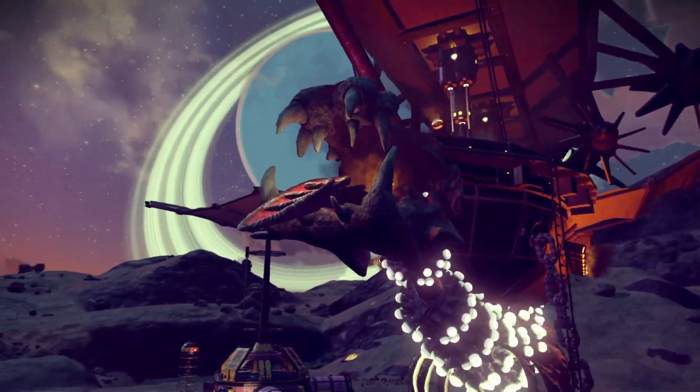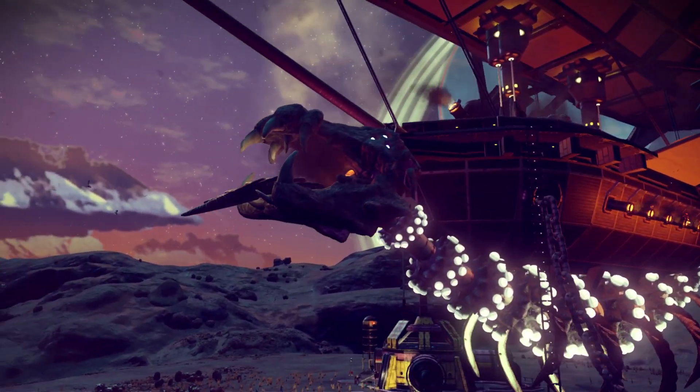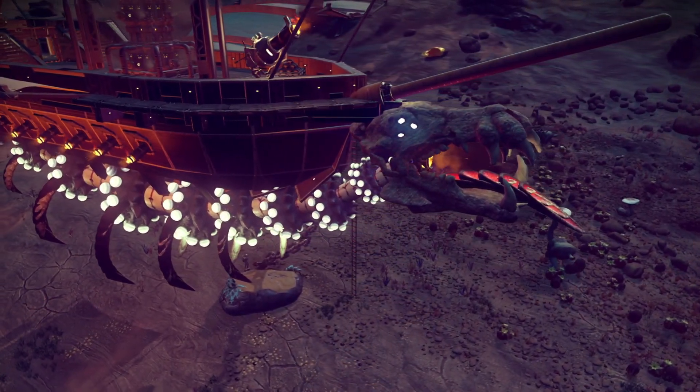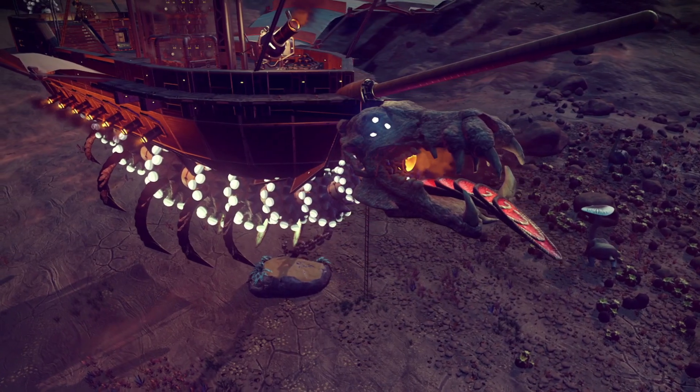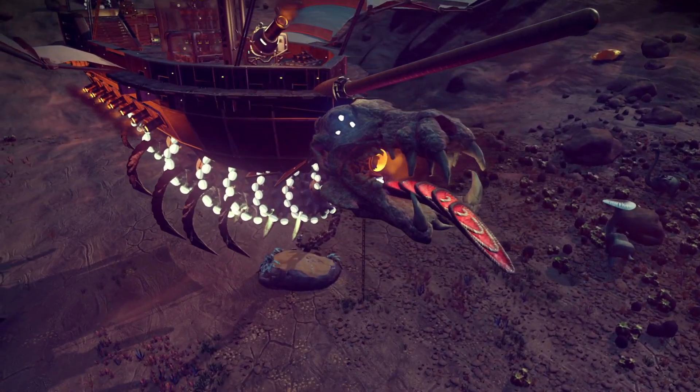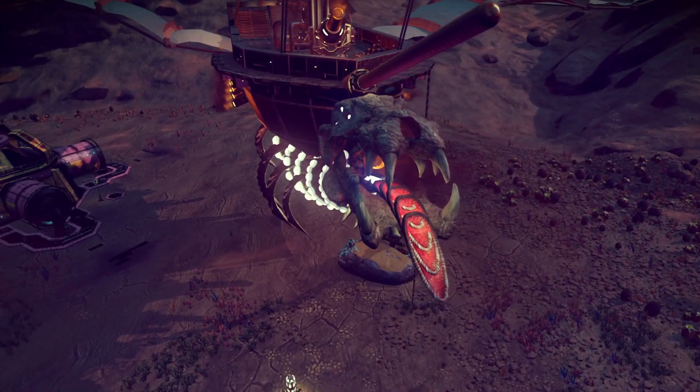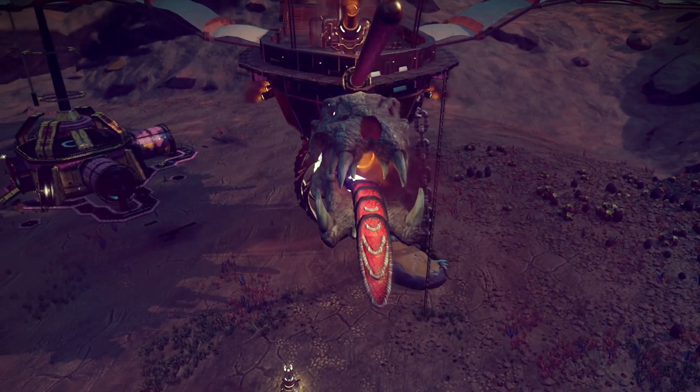The remaining nerves of this behemoth have infused directly with the keel of this ship, allowing Flint to sap every bit of magic from the beast, propelling his revenge through the cosmos. Not only that, now sworn to his service, this beast strikes absolute terror to anyone who may see it appearing over the horizon.